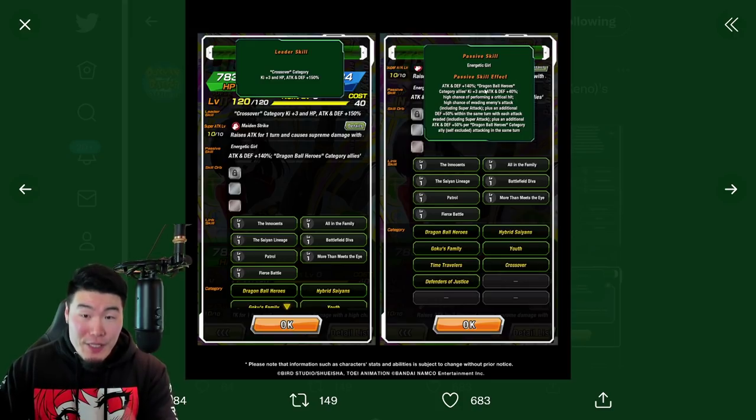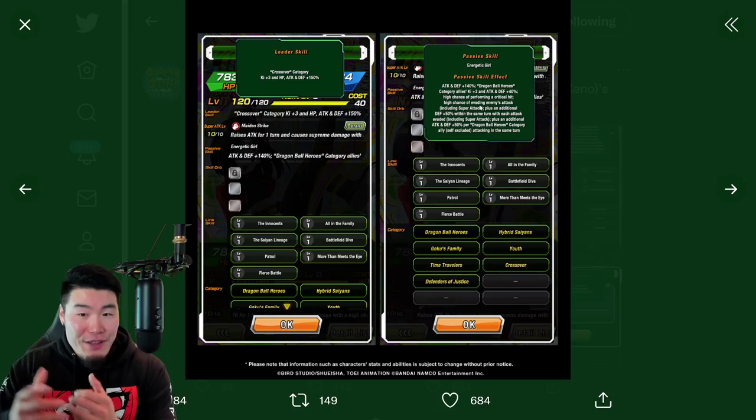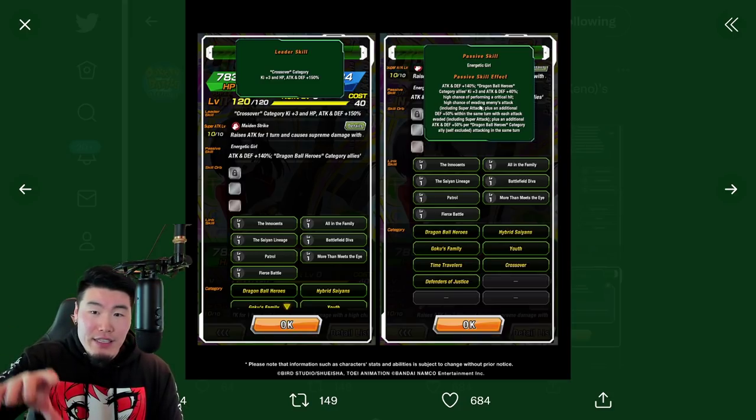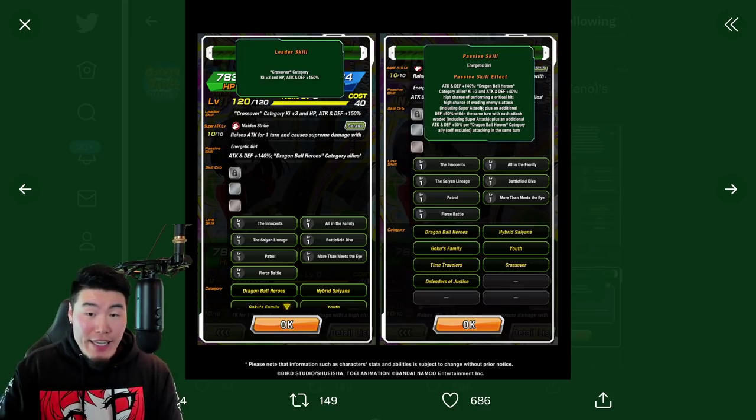Then she has a 50% chance to crit, a 50% chance to dodge — including Super Attacks — and she gets an additional 50% Defense in that turn for every attack evaded, including Super Attacks. And then she gets an additional Attack and Defense +50% for every Dragon Ball Heroes category ally on the turn — excluding herself — so up to an additional 100% Attack and Defense from that part of the passive. If you add everything up, that's going to be close to 280% Attack and Defense. Plus, high chance to crit, high chance to evade, and getting tankier with every attack evaded.